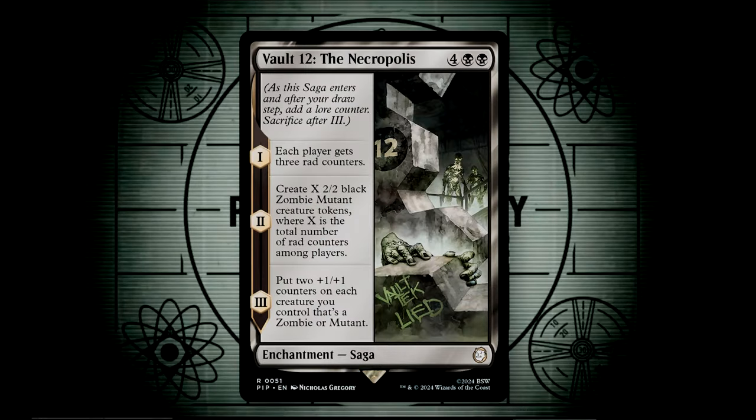Lastly, Vault 12, the Necropolis, is a three-chapter saga. When it enters, each player gets three rad counters. Upon Chapter 2 resolving, you create X 2/2 black zombie mutant creature tokens, where X is the total number of rad counters among the players. Finally, Chapter 3 puts two +1/+1 counters onto each creature you control that's either a zombie or a mutant. I love how high the ceiling is on this card, and it gets better as more radiation lingers on the battlefield. We do have plenty of +1/+1 counter synergy in this deck, and though it isn't a tremendous aspect, it does result in some very bulky creatures, especially those zombies and mutants, which comprise most of our deck.